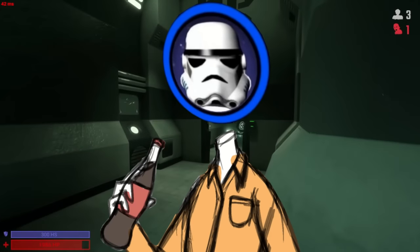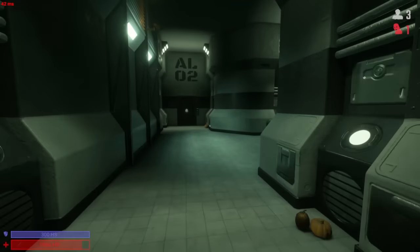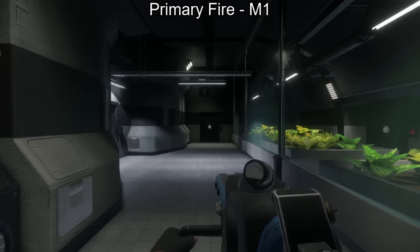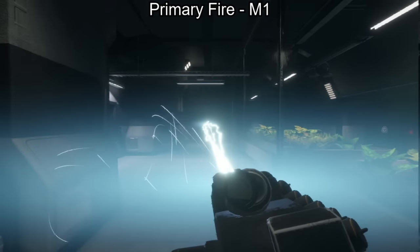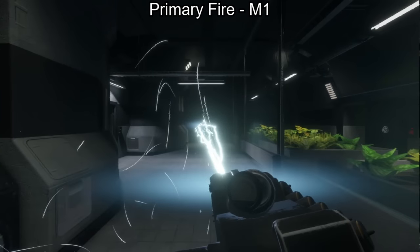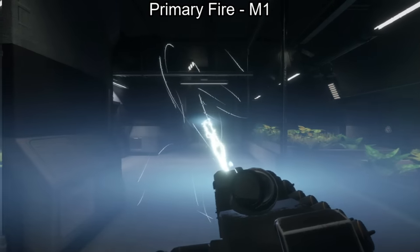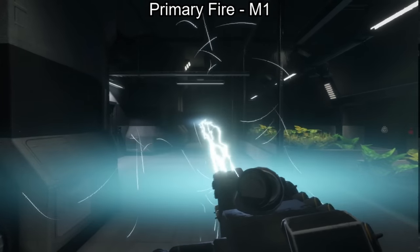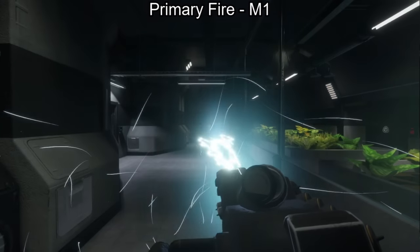Now let's get into the real changes. The first form of attack is the primary fire, activated by holding left click for 3 seconds. It will release a concentrated beam of pure electricity reaching 10 meters, which is about two-thirds of a hallway — the current Micro's range. The Micro's charge does not drain while winding up, but the charge can't be held, requiring you to fire once the windup ends. Once fired, the charge will drain at 5% a second and deal 500 damage a second. The wind down is very short, just 1 second.